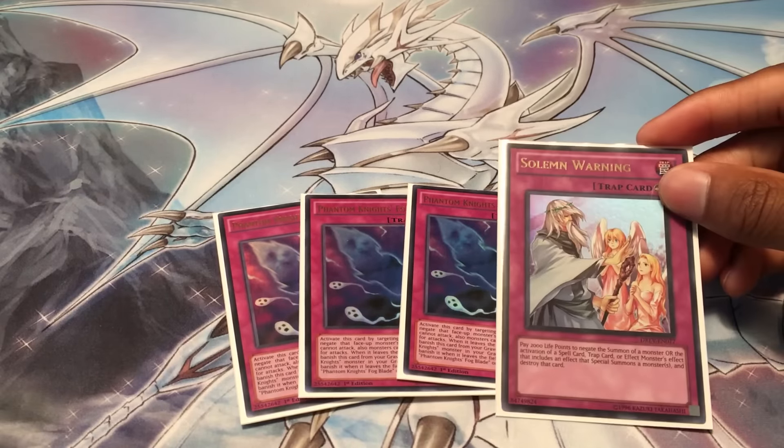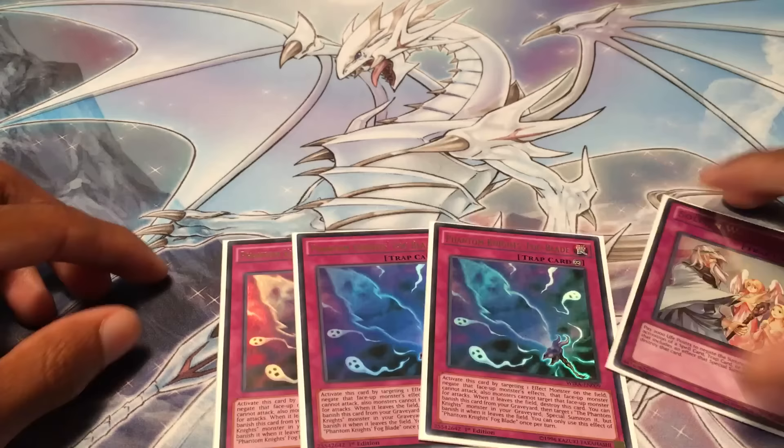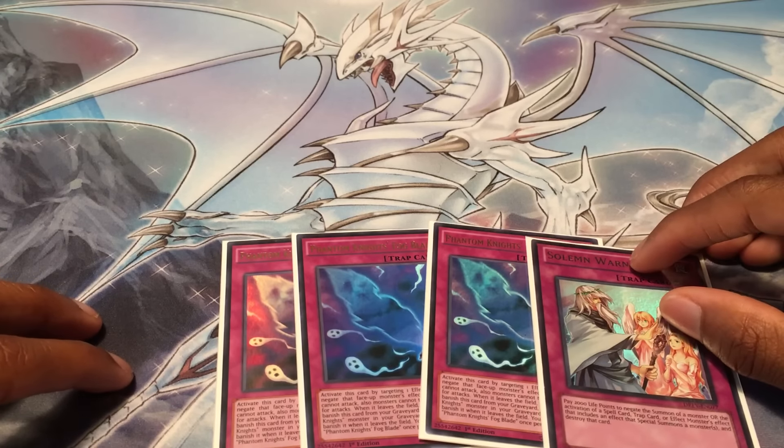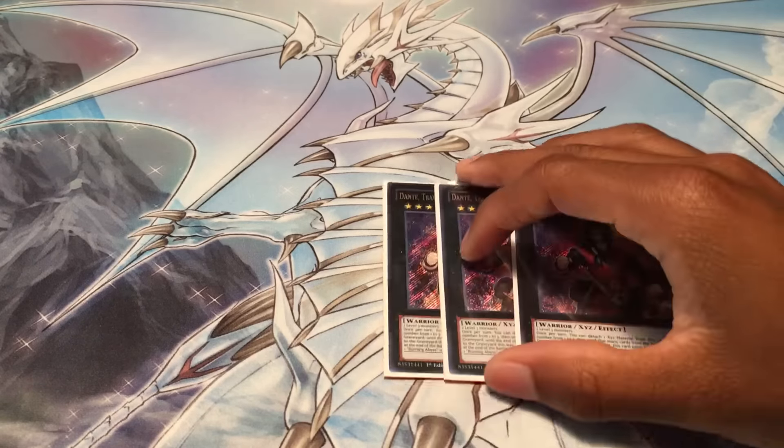For the traps I only played triple Fog Blade and Solemn Warning. I drew Solemn Warning only one time all day, but I was able to stop a Pendulum summon for four, which was pretty cool - I ended up losing the game anyway. Fog Blade was just in general great in every matchup, just being able to negate monster effects and really keeping your opponent from getting over your boards.